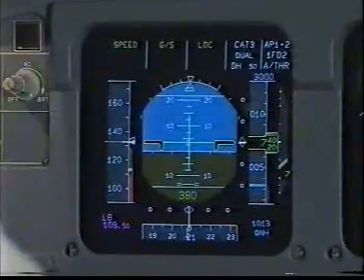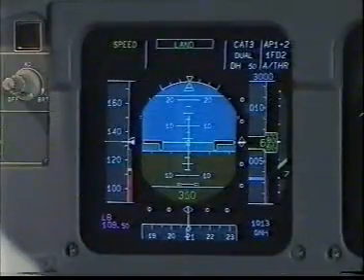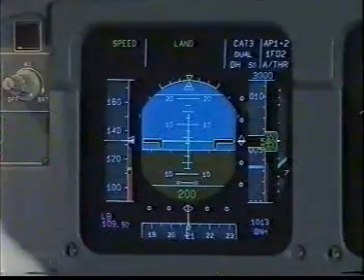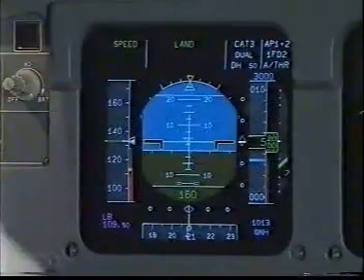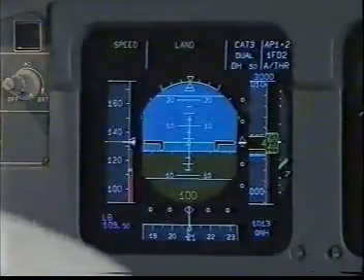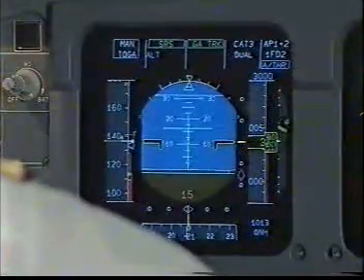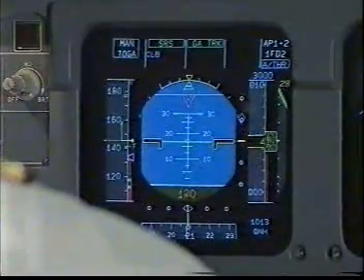400. Land green. Check. ILS course 208. ILS course 208. 200. 100 above. 100. Minimum. Go around flaps. Manual TOGA. SRS go around track. Autothrust blue. Check. Positive climb. Gear up.